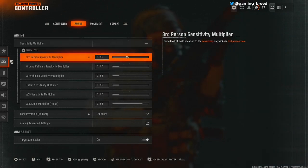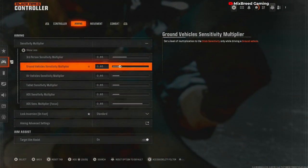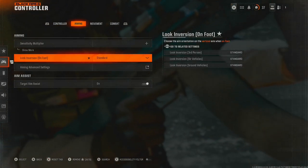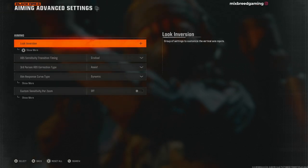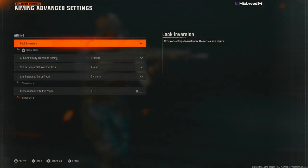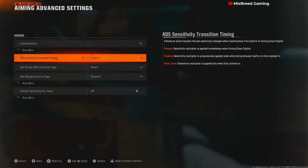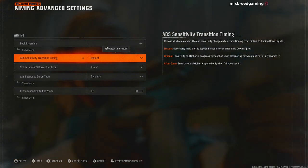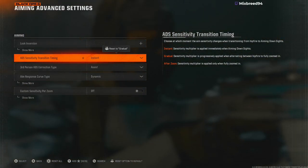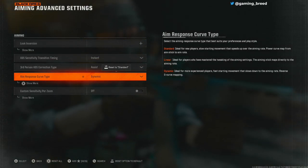For aiming, I have everything set to about 0.85 for sensitivity multiplier. Standard low conversion aim settings — there's really nothing to even change here. ADS sensitivity transition timing to instant — you want everything to respond as quick as possible — and response curve set to dynamic.